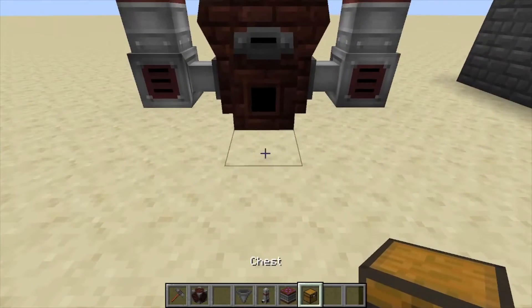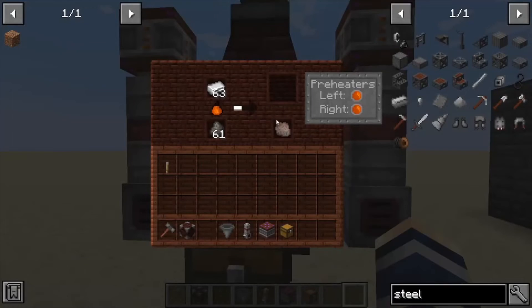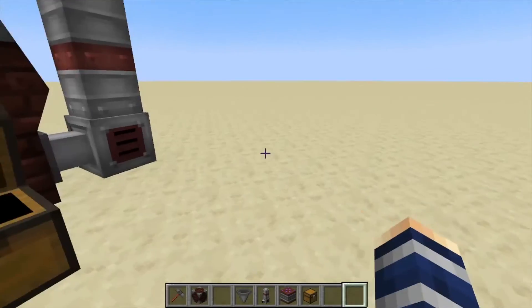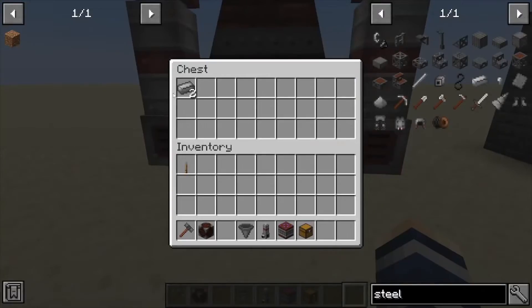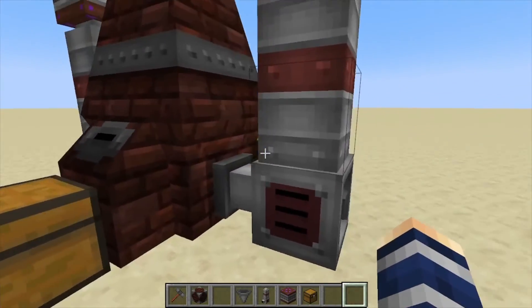This machine, unlike the crude version, does automatically export. If we put a chest in the front, your steel is automatically thrown into it. If you're wondering how to get the slag out automatically, that is actually sent out through the back. Highly suggest the preheaters, and you can automate this not only with a chest — you can use conveyor belts to also pull the steel and the slag out.